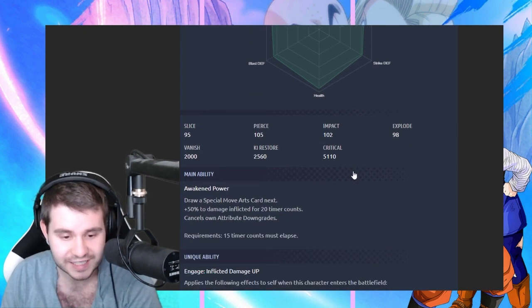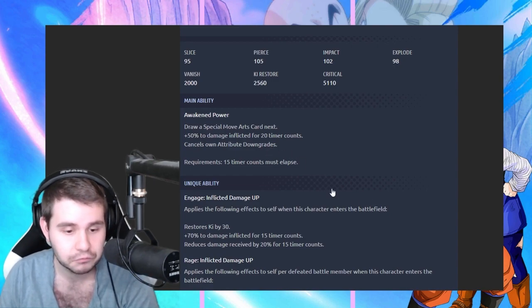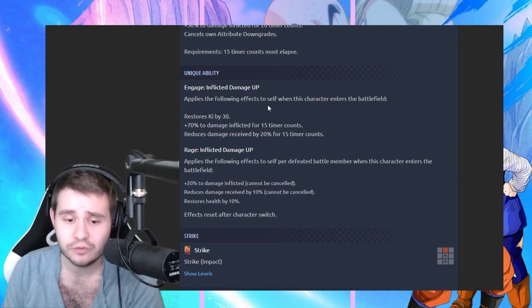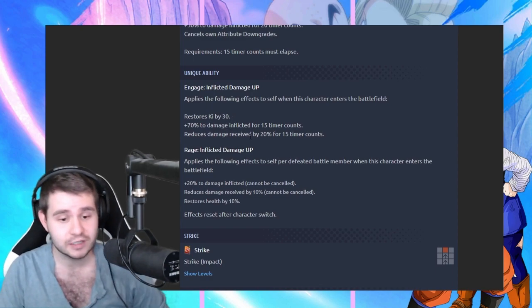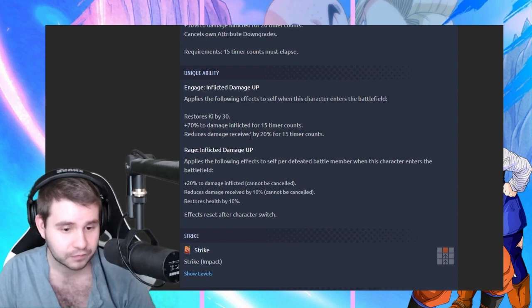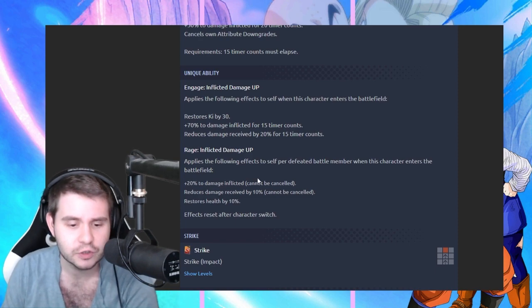Let's take a look at what he's got for us. We got Awakened Power, draw a special move arts card next, plus 50% to damage for 20 timer counts, and then cancels own attribute downgrades. Then we got Unique Ability, Inflicted Damage Up, applies the following effects itself when this character enters the battlefield, restores ki by 30, increased damage by 70% for 15 timer counts, and reduced damage by 20. It's not bad, I just wish that the 70% wasn't for only a certain amount of timer counts.